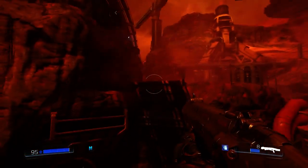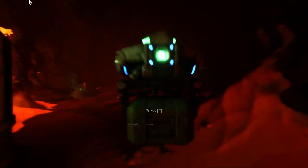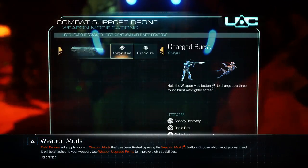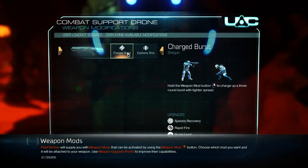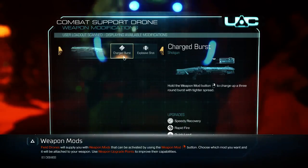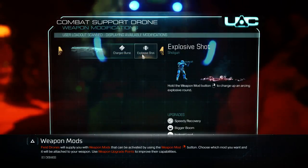I could have done a shortcut here if I would have gone straight in and just jumped over. These little guys give you weapon upgrades, so you can choose between charge shot — you press the right mouse button and charge up the charge burst, which spends three shells — or explosive shot, which just uses explosive shells. I prefer the explosive shot.